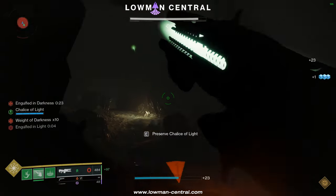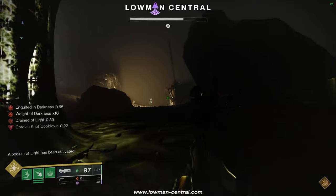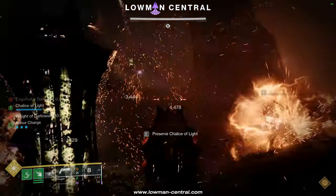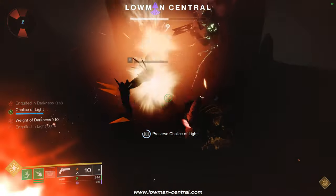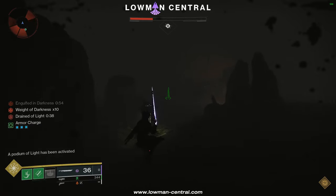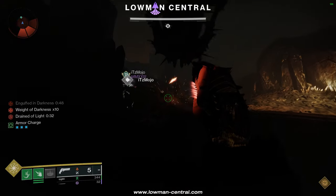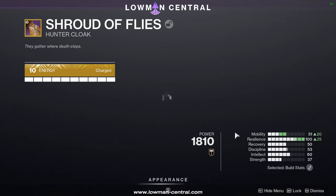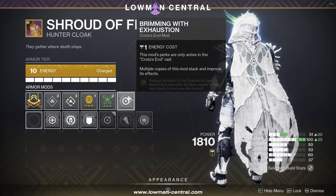You won't enlighten any of the lamps; instead, you'll only be preserving the Chalice. If you've ever done the one-time triumph for this encounter, it's literally the same thing but with two people. When you arrive at a Preserve Spot, don't preserve immediately. You should wait for the timer to be full, and when there are 3 seconds left before you die, you should dunk it. This is done so your teammate can lose the Drained of Light debuff and pick up the Chalice without waiting. If you're wiping because you're not fast enough, you can run Raydimer with the mod Brimming with Exhaustion — for each equipped piece of this mod, your Drained of Light timer will be lowered by 2 seconds.